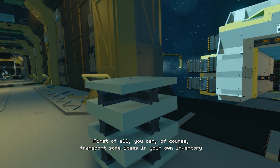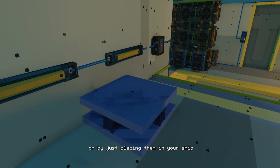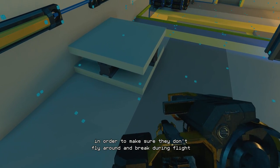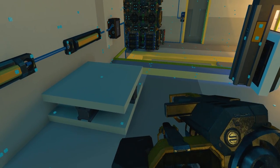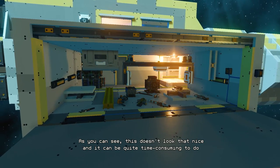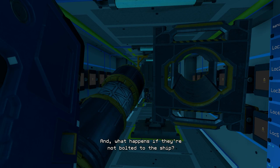First of all, you can of course transport some items in your own inventory or by just placing them in your ship, but this would require you to bolt the items in place in order to make sure they don't fly around and break during flight. As you can see, this doesn't look that nice and it can be quite time-consuming to do. And what happens if they're not bolted to the ship? Well, this.